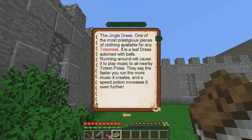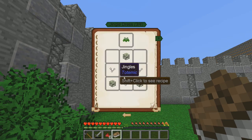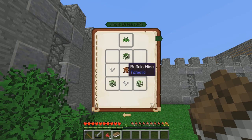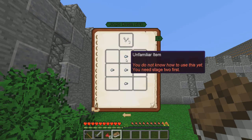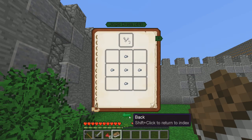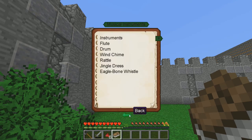A jingle dress - one of the most prestigious pieces of clothing available for any totemist. It's a leaf dress adorned with bells. Running around will cause it to play music to all nearby totem poles. They say the faster you run the more music it creates, and a speed potion increases it even further. The sound of this instrument is highly melodic, meaning it produces a large amount if played correctly, and totems can also accept a high amount of musical melody from it. An eagle bone whistle is made from the bones of a bald eagle, so we have to find ourselves a bald eagle. It's very powerful, necessary for more advanced ceremonies, and considered more of a ceremonial object than a musical instrument.